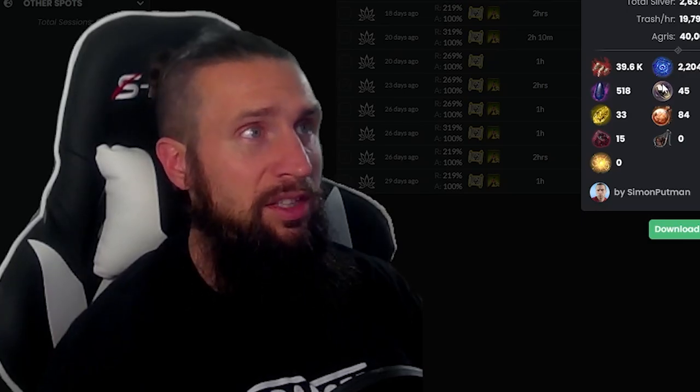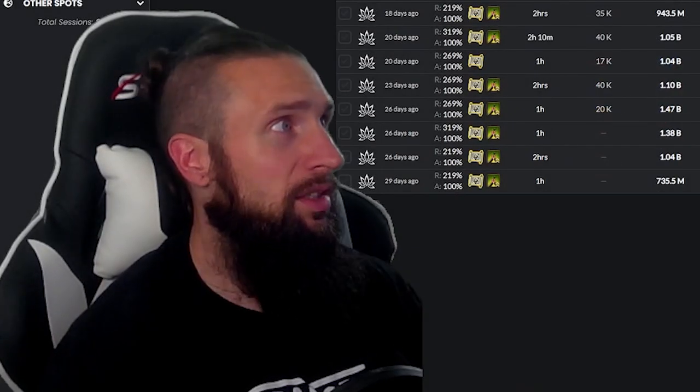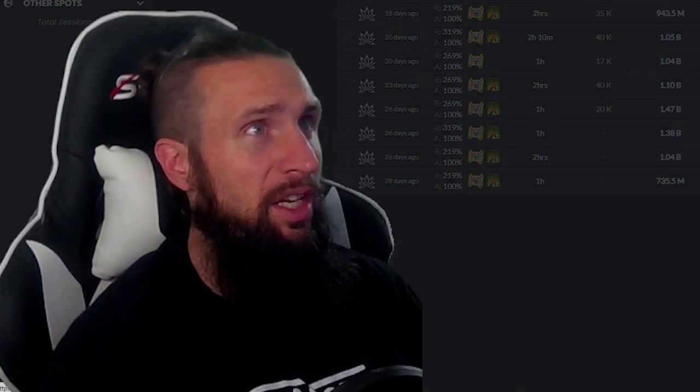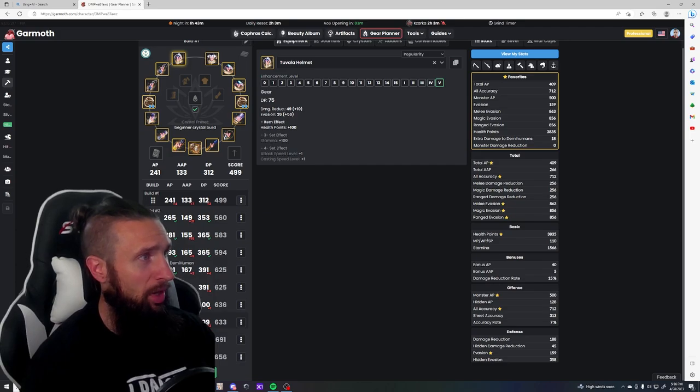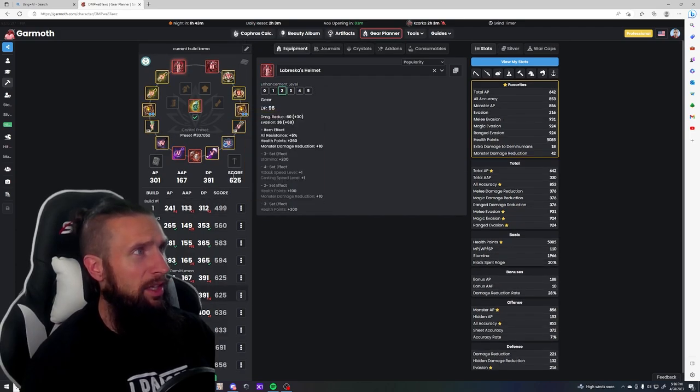Anything that's going to give you crit damage is really nice. But for the amount of silver that it costs to get it, I really don't think it's worth it for early game players. If you're working with a gear setup like this and you're pretty close to 700 gear score, then I do think it's a good investment. Anywhere you can get that extra little bit of damage is going to help.